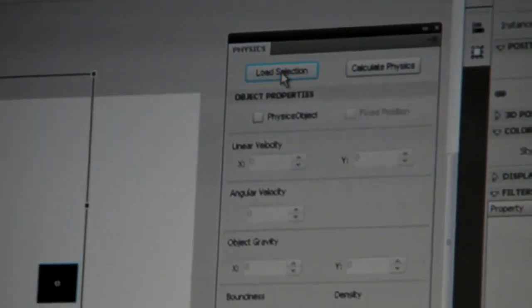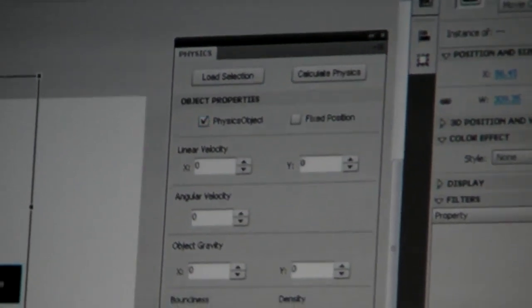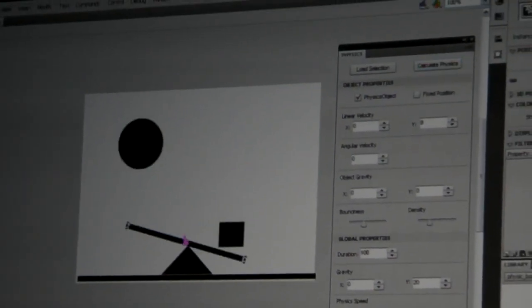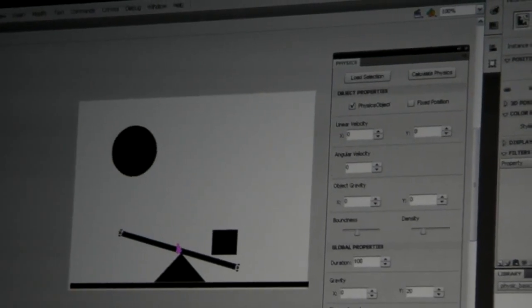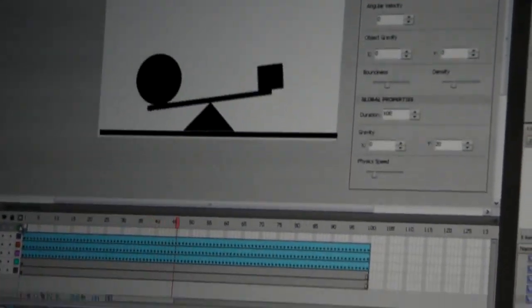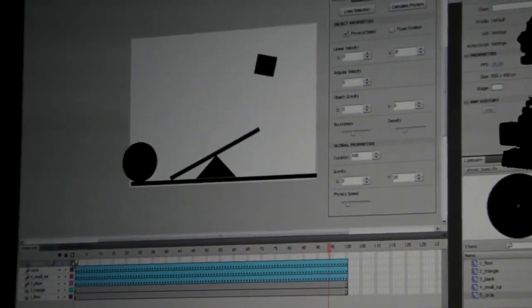I'm going to select these other objects and say, okay, you guys are also physics objects, you're not in a fixed position. And then I'm going to just calculate, and basically all it's going to do is run a simple calculation. Tony, did that just generate keyframes? Full animated physics — wow.